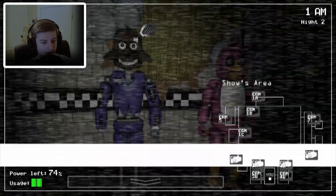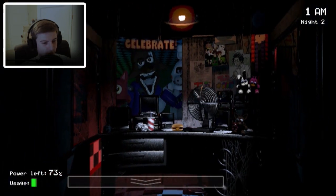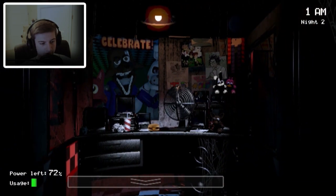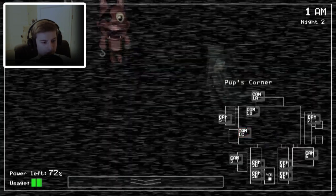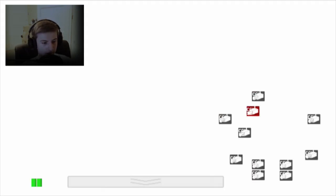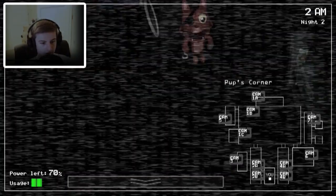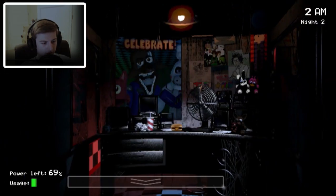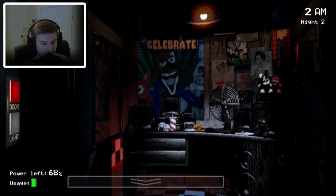I'm going to keep an eye on the stage, mainly the east hall, and also Foxy - and it's also called Pup. I have a really strong feeling Pup is going to give me a nice little hello. Chica is also on the move now. I'm going to keep my eyes on 1C. If I check here... footsteps again - okay, we're clear.